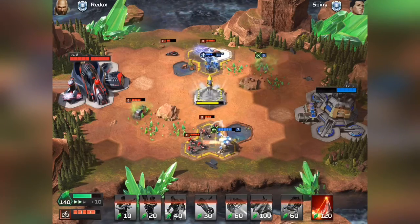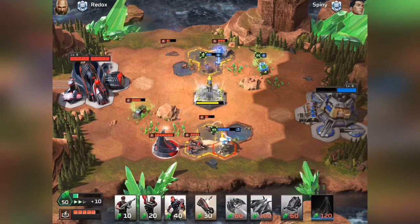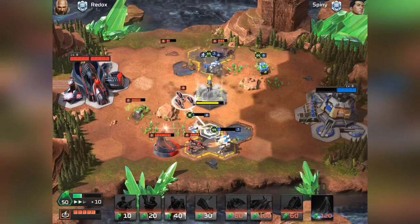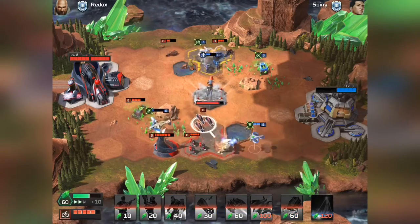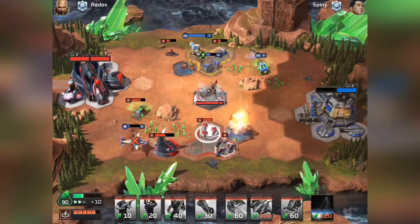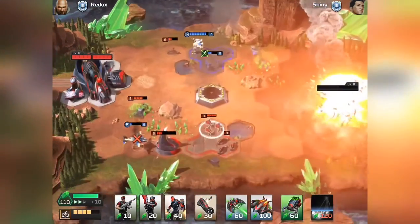Just hold on. Obelisk of Light — what am I doing? Come on, let's go! He's got too many Titans on the field. I just have to hold on to this launch pad — that's all I have to do. He's got his healing drone up, but I've got this! Just survive — yes, I got the launch pad!